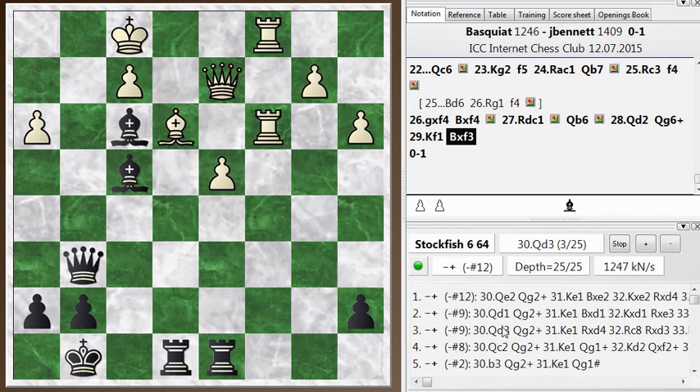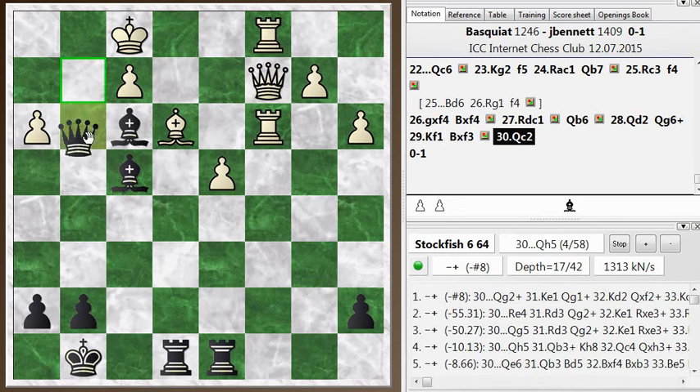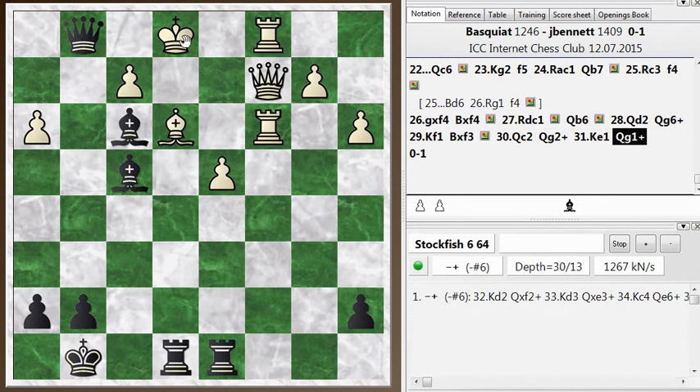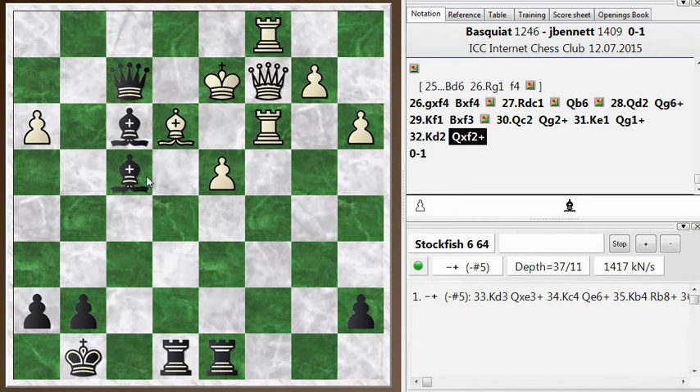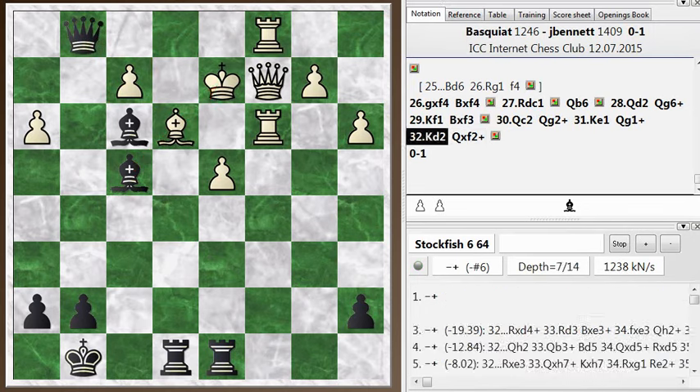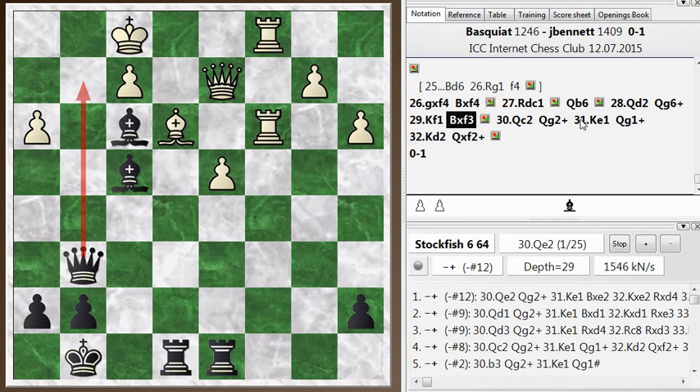Queen to d2 unpins and threatens to trade off the bishop. I deliver the check first, his king runs to f1, and then I just take his knight because it's been left undefended after the king checked away. He resigned here — there's actually a mate in 12. The threat of queen to g2 check and queen to g1 mate is pretty strong. Even if he plays queen to c2, I deliver a check, he runs, I check again, but there's still a mate in six with a nice trick involving the pin on the bishop to crash through. There's an overwhelming attack and the chess engine agrees — there was no way to defend. Anyway, that's it for this video. I hope you guys enjoyed it. Leave any comments in the section below, and I will see you again soon.